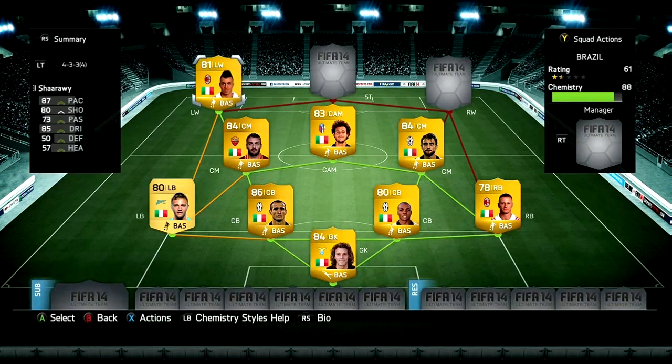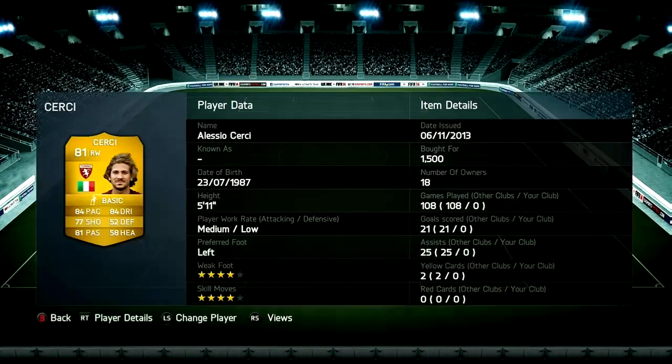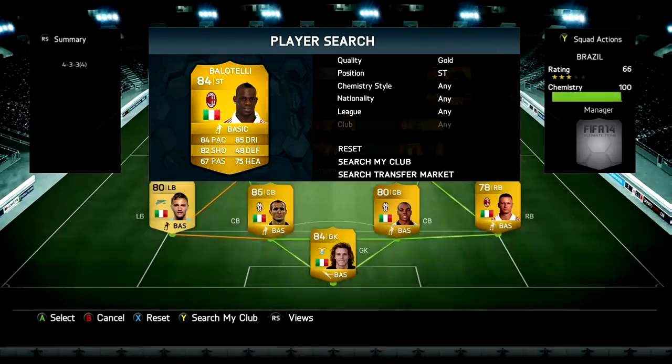In left wing we've got El Shaarawy, cost me 1.9k. He's an amazing left winger — I do not know how he's not got four-star skills, but he's amazing. In the right wing position we've got Cerci. He's a really good player, cost me 1.5k, really good at going forward, 84 pace that feels like 90, and he's also good at cutting in.